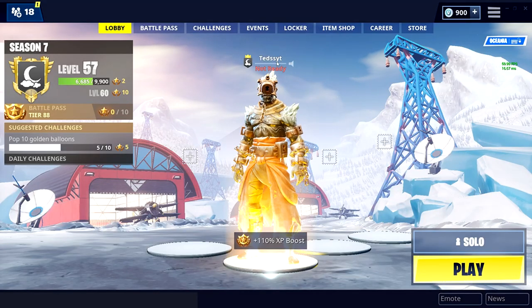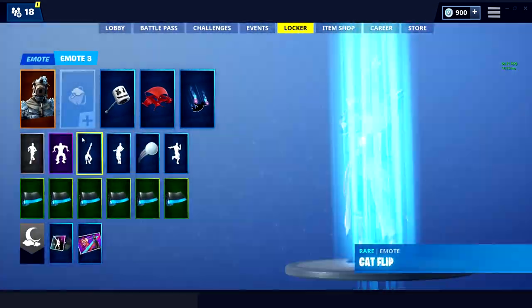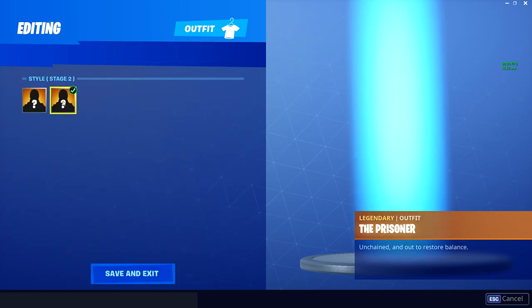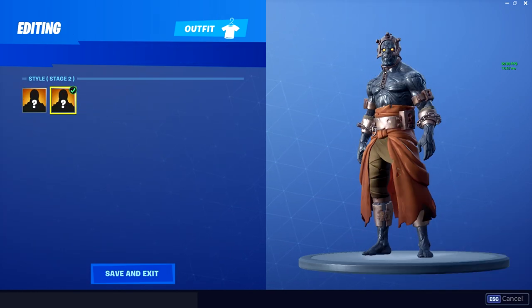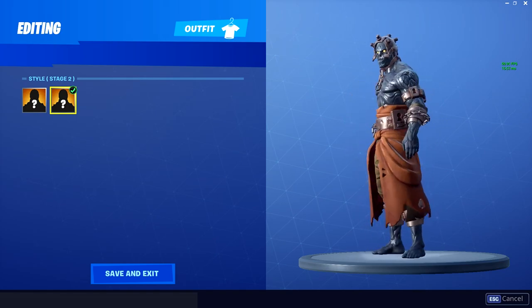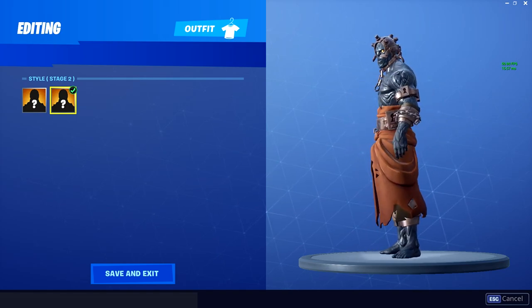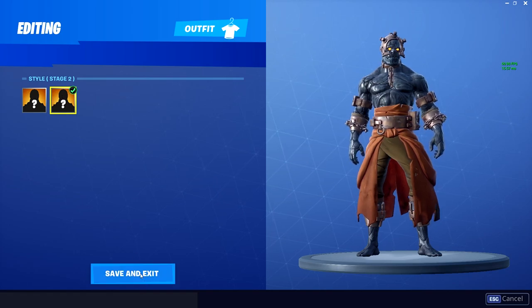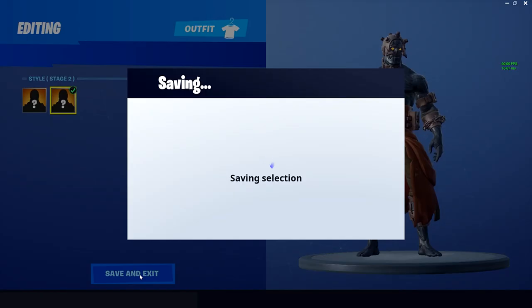Now that you've done that, go to your locker and find the skin. If you click 'Edit Style,' you will have unlocked Part 2 of the skin. They have not released the other two parts yet.